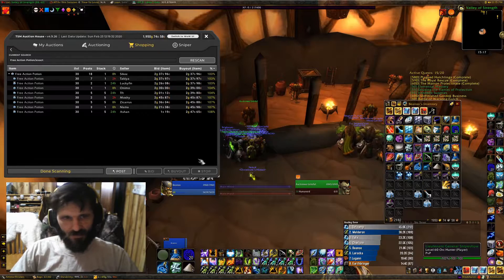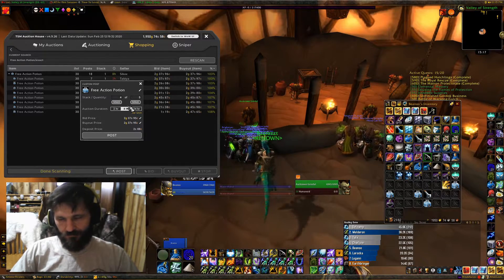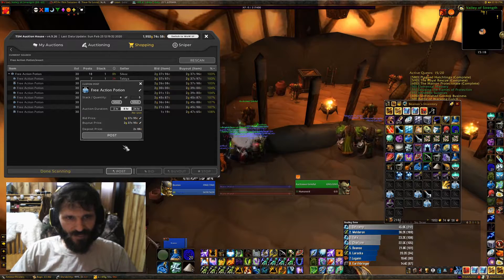Then we made Free Action Potions — same thing, search for Free Action Potions. I'm just shift-clicking them to search and it'll automatically search. 237 a piece — post them up, made four stacks, max stacks. I only post for eight hours. Chances are if it doesn't sell in eight hours it's not going to sell in 24. I check my stuff enough that if it doesn't sell in eight hours I just repost it, instead of paying the extra posting cost. Posting for eight hours is two silver but for 24 it's eight silver — so post for eight hours.